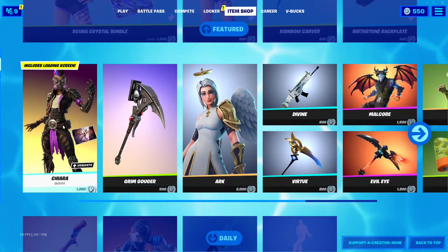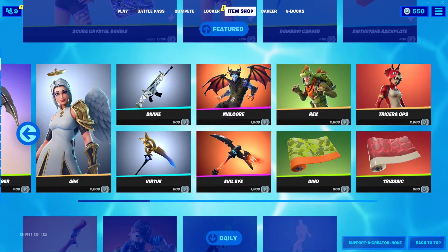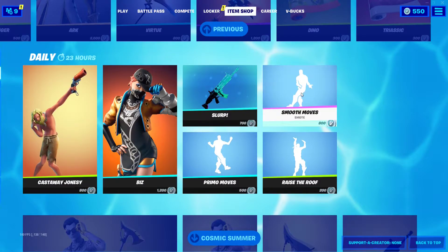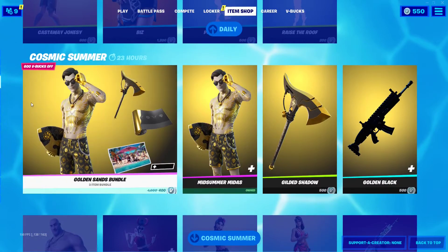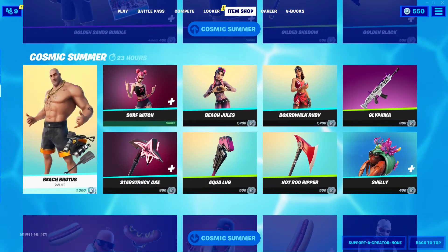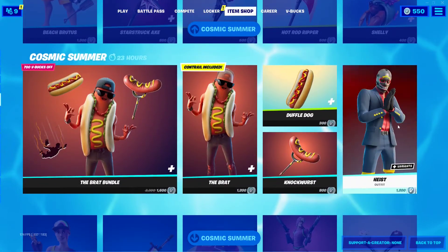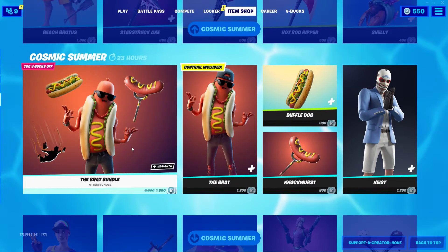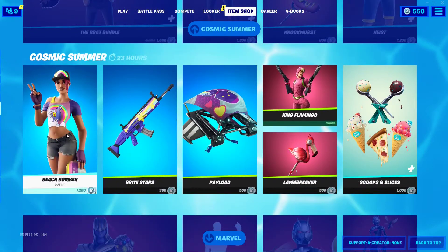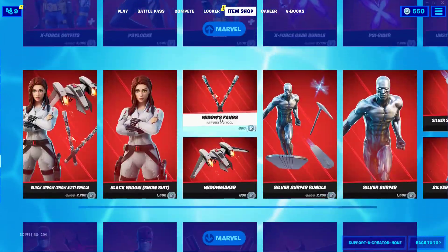We've got the Tiara, the Arc Skin, the Malcore, the Rex and Trisaurus Rex. We've got the Castaway Jonesy, we've got Biz, we've got some emotes. The Midsummer Midas is still in the shop — make sure you get him before he leaves soon. We've got the Beach Brooders, the Surf Witch, the Beach Jewels, Boardwalk Ruby, the Haste, the Brat, the Hot Dog people, Beach Bomber, Flamingo, and all the Marvel stuff — Thanos, Venom, all the Marvel stuff.